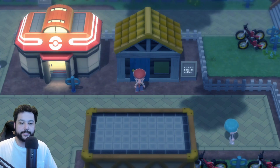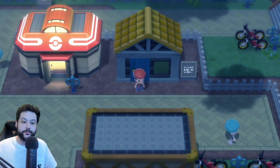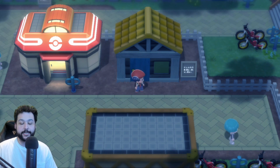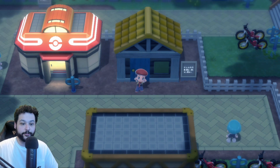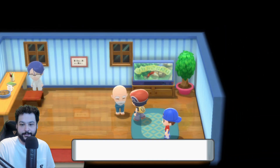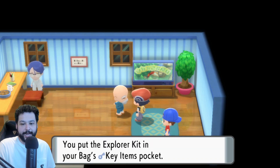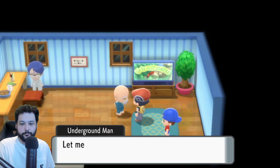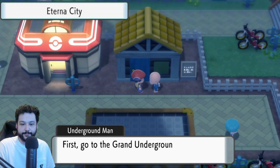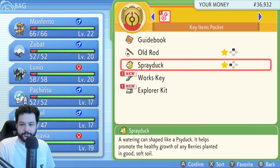The most exciting feature in Brilliant Diamond and Shining Pearl is the Grand Underground, and you can access it before you even battle the second gym leader. Once you reach Eterna City, go to the building next to the Pokémon Center and talk to the Grand Underground guy. He'll give you the Explorer Kit, which lets you enter the Grand Underground from anywhere in the overworld.